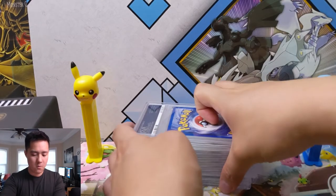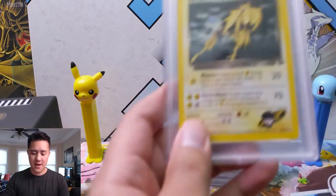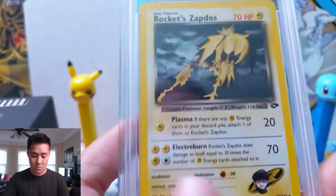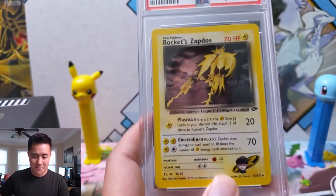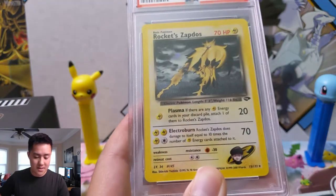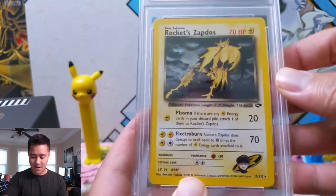Making some room for the second stack — we have Rocket's Zapdos. I really like this art; Zapdos looks cool using an attack and something about him looks evil. This one is a Gem Mint 10 unlimited Rocket's Zapdos. And this must be another card I enjoy because I have another one — Gem Mint 10 again, Rocket's Zapdos.